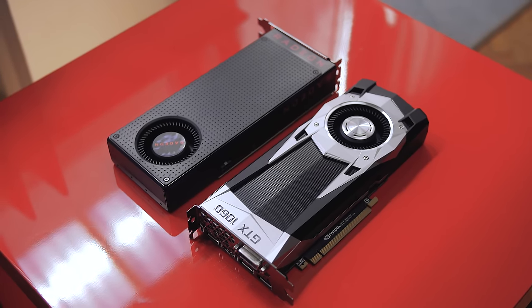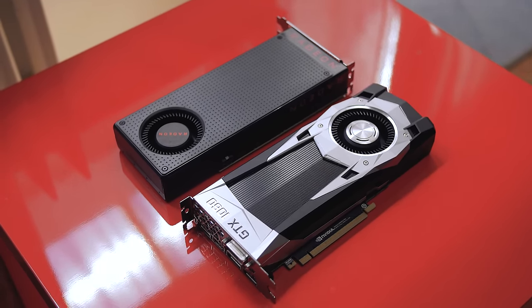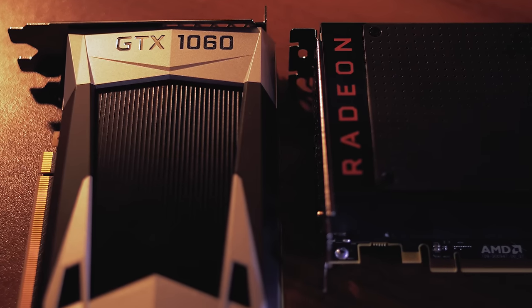Hello everyone, I'm Dmitry with Hardware Connects and welcome to another video. Deus Ex Mankind Divided just rolled out with a DX12 update, so let's put the two mid-range cards right now — the GTX 1060 versus the RX 480 — and see which one fares better in terms of performance both in DX11 and DX12.